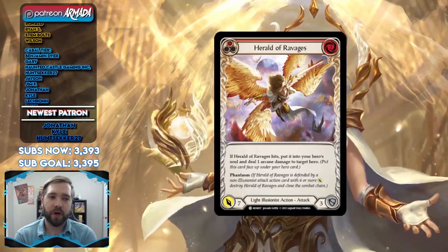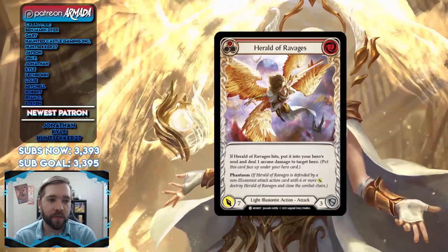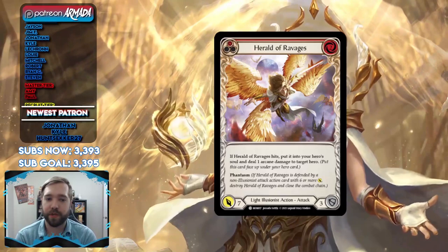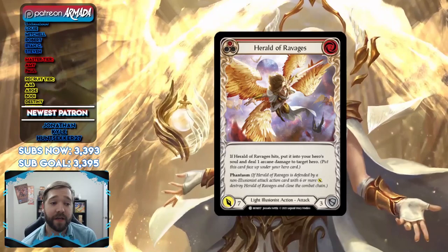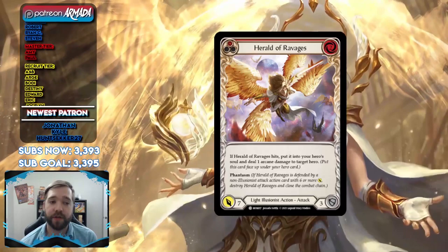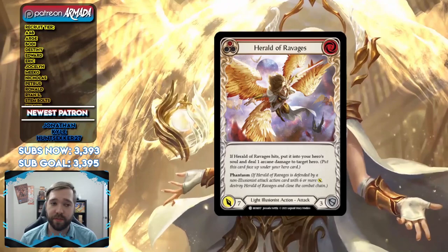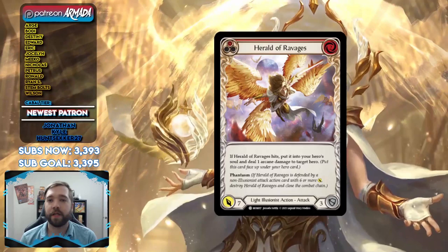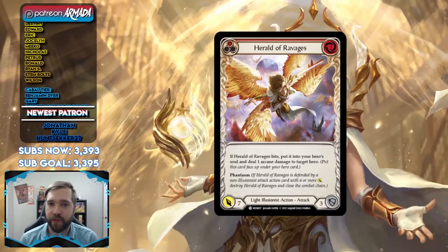The most recently spoiled card is Herald of Ravages. Look at that bordering — these heralds are kind of Prism's thing; she found how to conjure heralds with her orb from a book in the library. It costs two, attacks for seven, defends for three. If Herald of Ravages hits, put it into your hero's soul and deal one arcane damage to target hero — so a free soul charge and one free arcane damage. It does have Phantasm, which is a problem, so to encourage this to hit you'd want to play the minus-three instant on whatever blocks it.